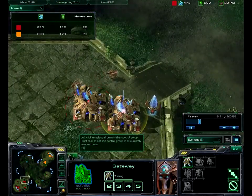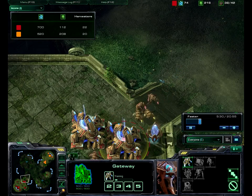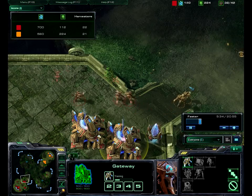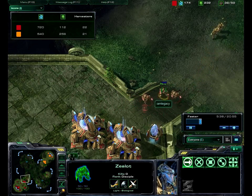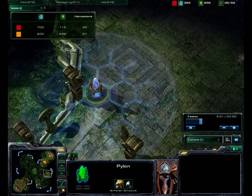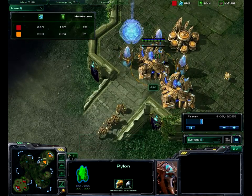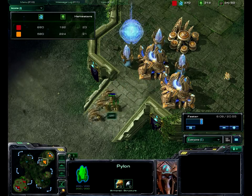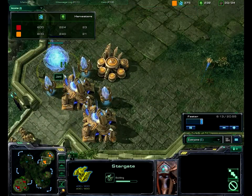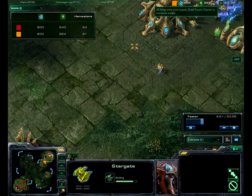We've got two Zealots on the way — let's see what happens. They walk up, and apparently Jun wasn't looking at his units at all and they have to get out of there. They're running away, and this probe's not really doing anything. Let's call this 'Pylos,' because Husky's broadcast has made Pylos famous — anything that's a proxy out here is kind of like Pylos. As you can see, Jun can't really get his Zealots in, and he's getting a Stargate, so it looks like we might be seeing some Void Rays.